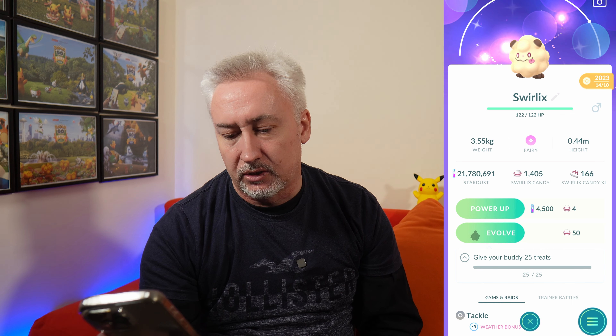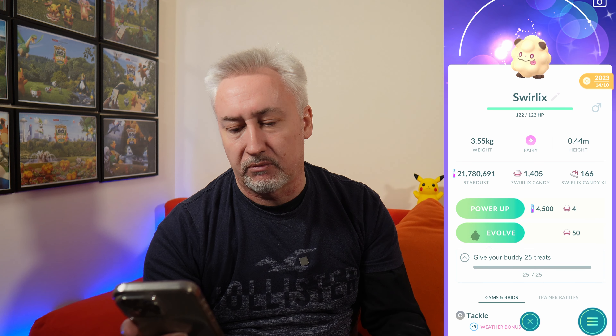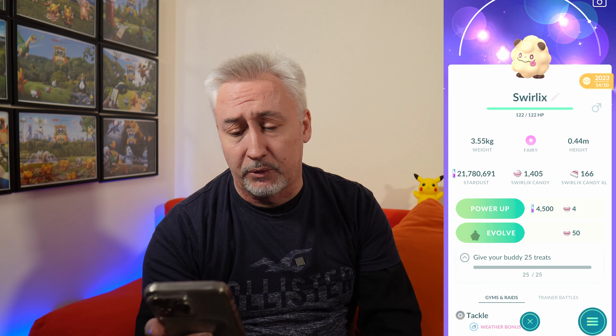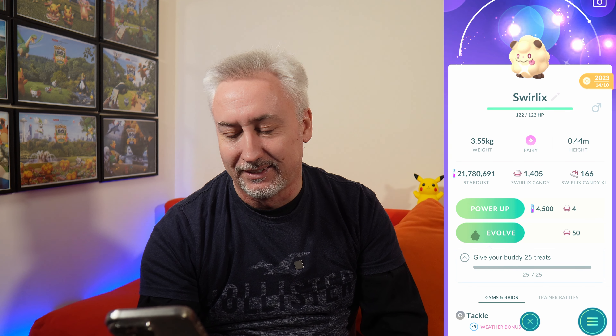We've actually done all of our little buddy treats, which is the prerequisite to evolve. I've never evolved a Swirlix before, so let's just get this out of the way. Let's get a shiny Dex entry — at least we've seen something shiny in this video, because they're not spawning at the moment. And there we go — Slurpuff!